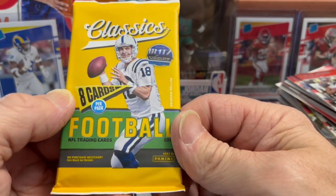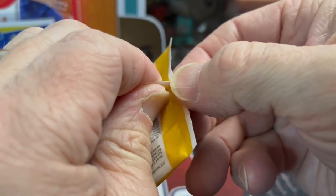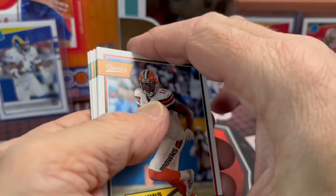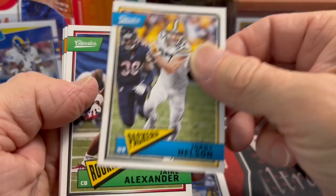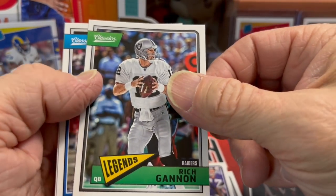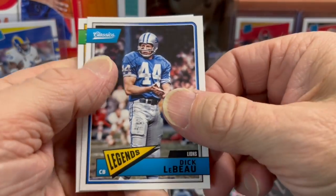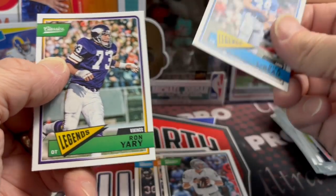2017 Classics — another chance at Mahomes. In Classics, the rookies are in the Texas Tech uniform, another pretty affordable card. You get a parallel, that'd be cool. Phillip Rivers, Jordy Nelson — Packers 87, shout out to that channel. Dick LeBeau, Ron Yari — a bunch of legends in here.